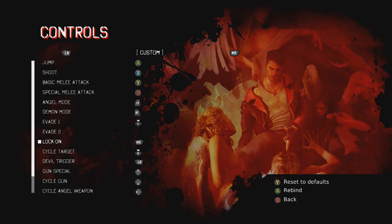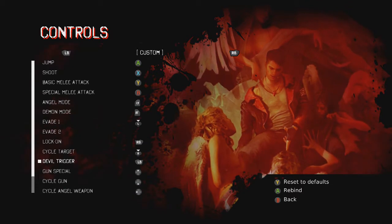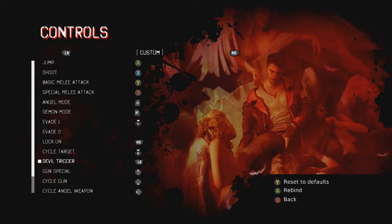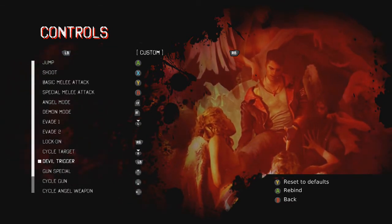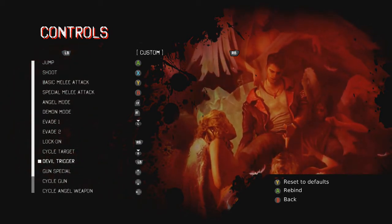Lock-on is still on the same button, cycle target is on the right stick, and devil trigger I have on left bumper — the way it was in previous games. Basically, the way you evaded in older DMCs is you'd lock on and press a direction to evade. You don't exactly have that option here, because in the old games you'd hold lock-on and press forward to use Stinger — that carries over into this game. But if you press lock-on and back and Y, you won't bring enemies up in the air; you still have to press B. They brought over some things but not all of it.